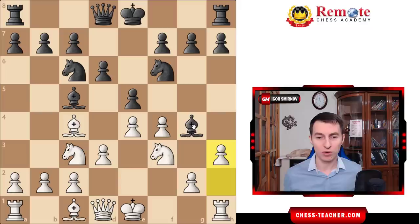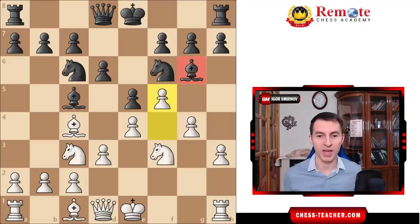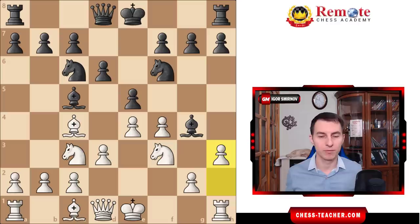It's not easy for black to decide what to do with the bishop here. The usual response is just to drop it back to bishop h5, but in the current situation that just loses after g4, bishop g6, and thanks to this pawn f4 we are just capturing the bishop — it has nowhere to go and we just win.